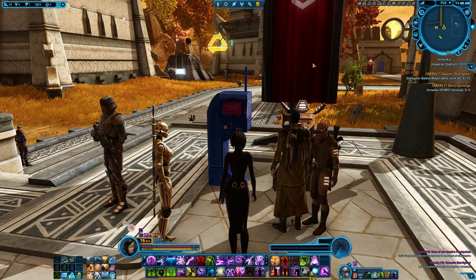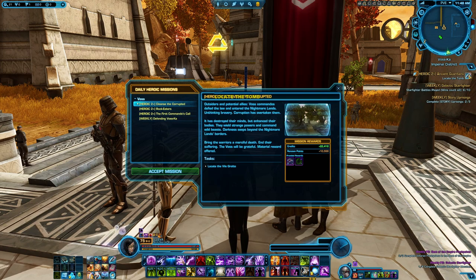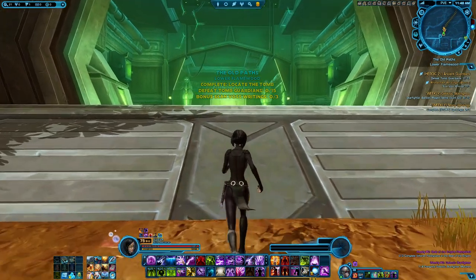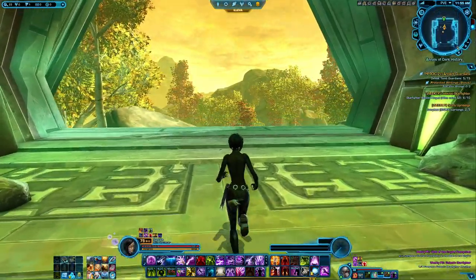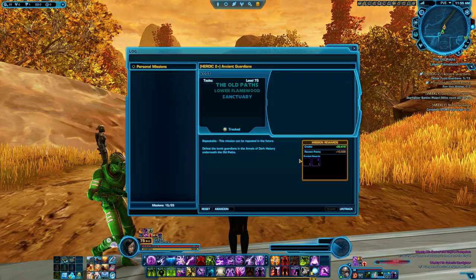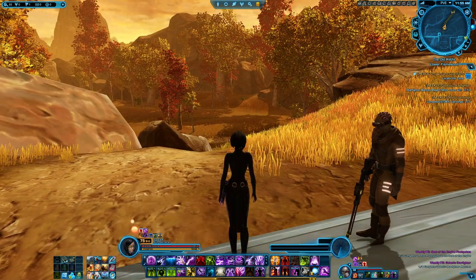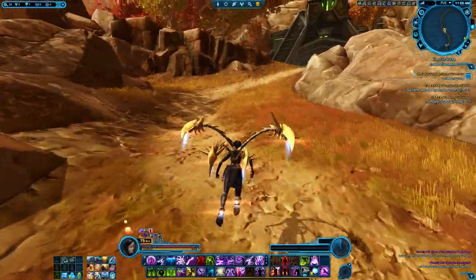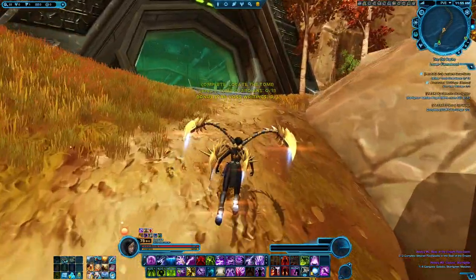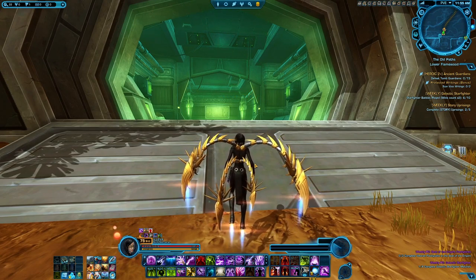My best recommendation for the Shacklaws, however, is actually to do it on Imperial and pick up the heroic Ancient Guardians at the heroic terminal. You will use the heroic transport and get sent directly to an instanced base where you will find approximately 10 Shacklaws inside. Once you've killed all 10 you can walk directly out of the instance, open up your log, and reset it. Note that the reset goes on a two-minute cooldown, and once you reset, your starting point will be down here so it recognizes you are in the area. You can repeat this until you've killed all 75 of your Shacklaws inside. This is by far the easiest way to get your kills on Voss.